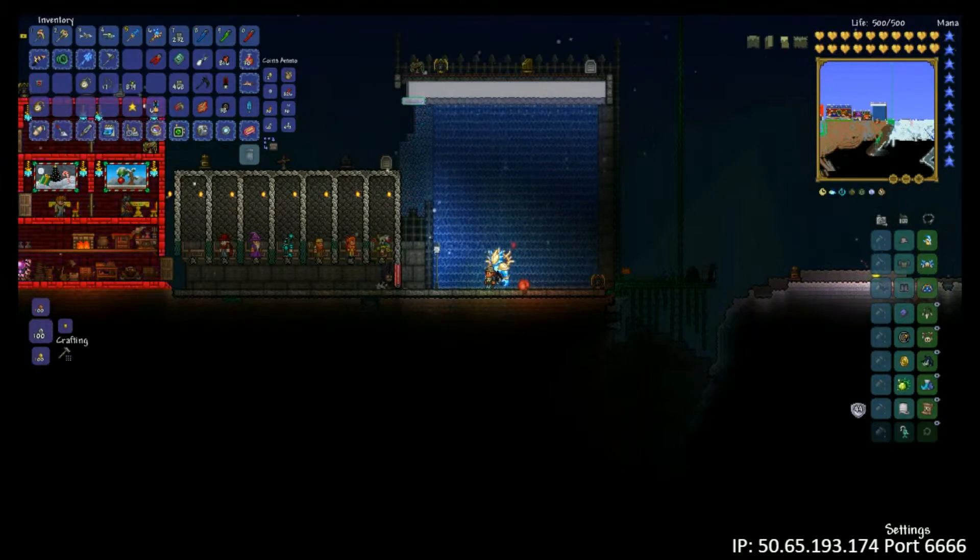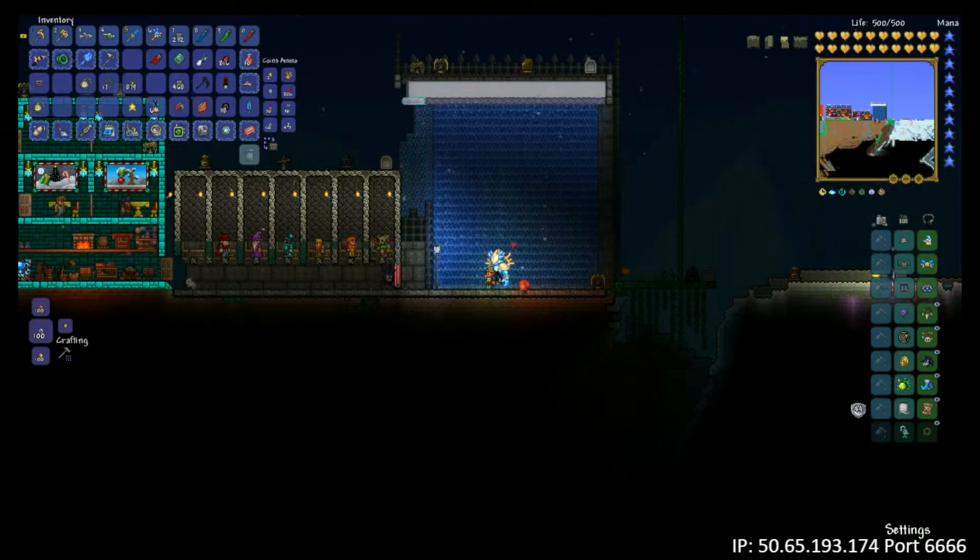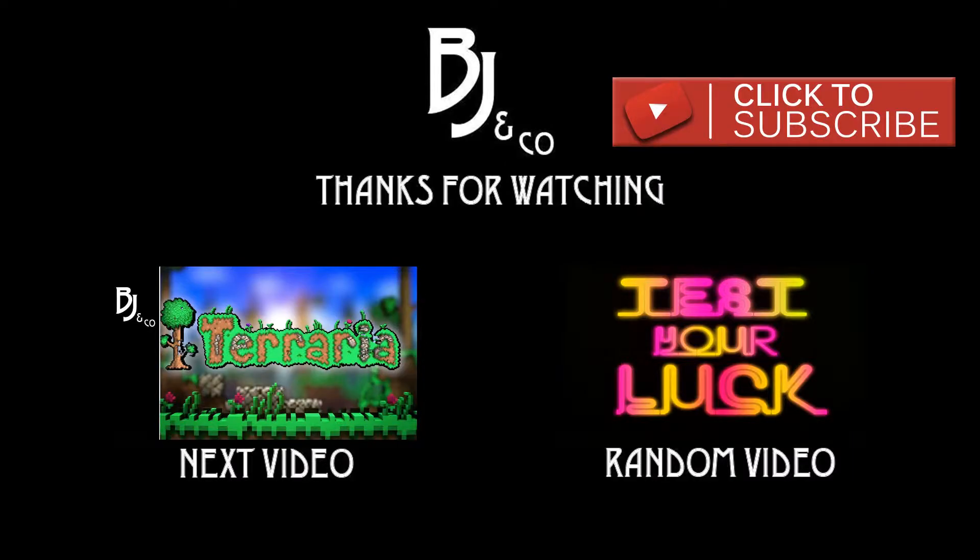I'd be interested to know — what do you guys use pressure plates for? I'm sure you've done some sort of doors and little things like that, or set traps off. Have you used them for anything else? In particular, have you used those yellow ones that are activated by anything but players? I'd be very interested to hear down in the comments below.